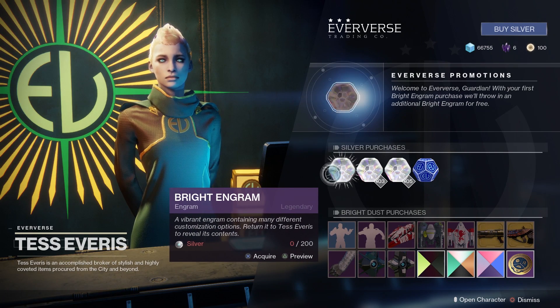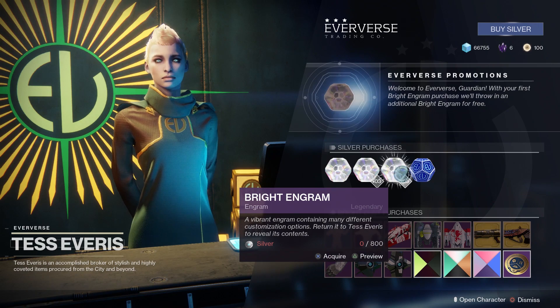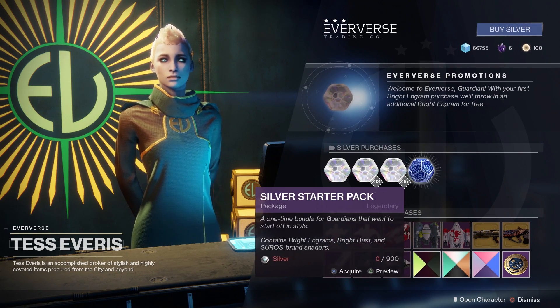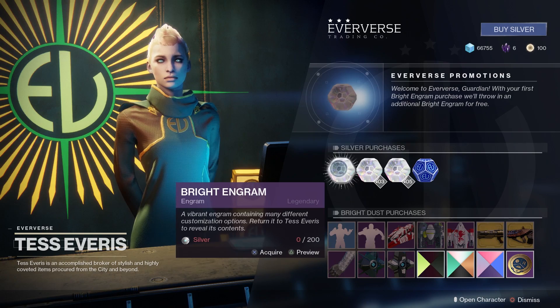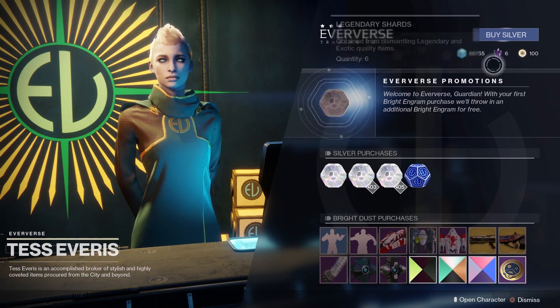Bright Engrams are a new engram type that allows players more customization options for their guardians. The quickest way to unlock these items is to purchase them directly from the Eververse, which is located in the farm. But if you don't want to pay, there are still a few ways you can obtain these items.